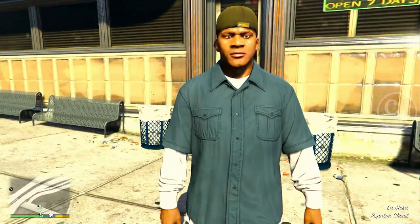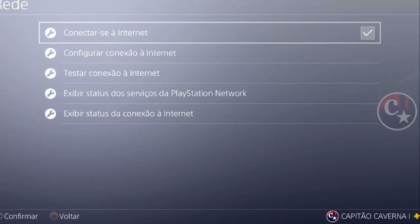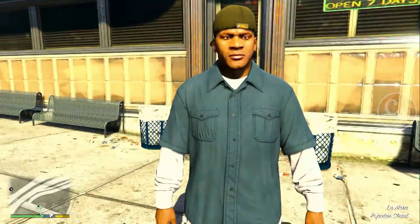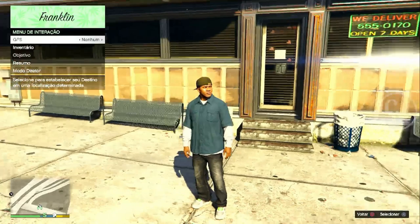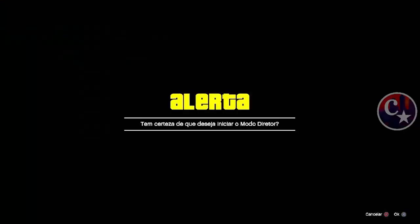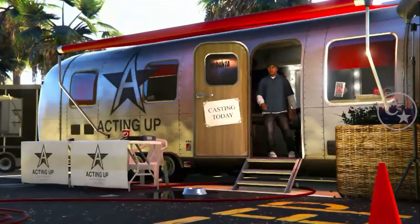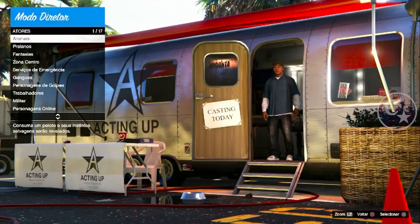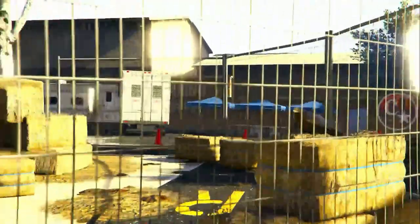Chegando no modo história, vou conectar a internet — ou pode deixar para o final também, não tem problema. Apertem o menu de interação e vamos entrar no modo Diretor. É simples, galera. Para quem ainda não viu, mas creio que a maioria já conhece — estou passando um tutorial porque tem sempre pessoas novas que não sabem disso. Vem aí em Atores > Animais.